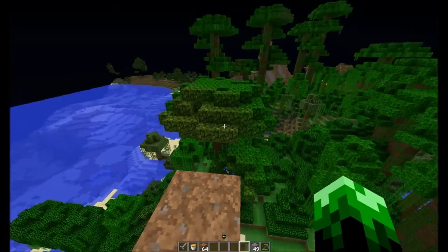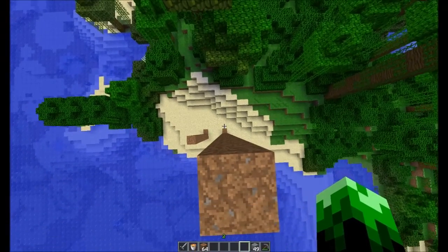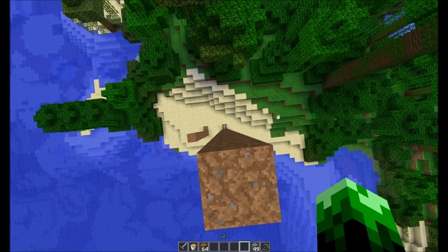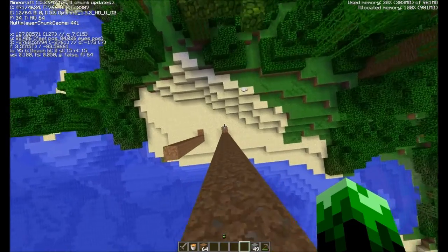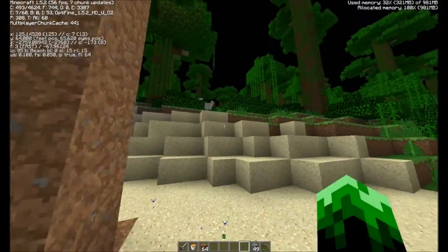So, if you notice the little white plus in the middle of the screen, that's where you're looking, and that has a distinct size. What you can do is line that plus up with a block on the ground and see how big the plus is compared to the block. In this case, my Y is 89 and the bottom is 64, so I'm exactly 25 blocks up, and my plus is pretty much exactly the size of the block on the ground. This can be a nice judge of how far you are up.